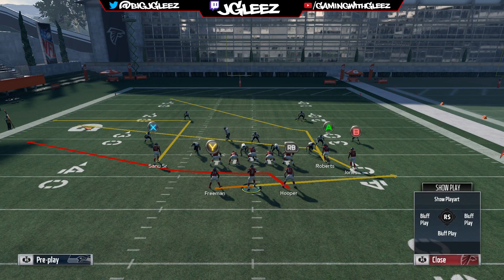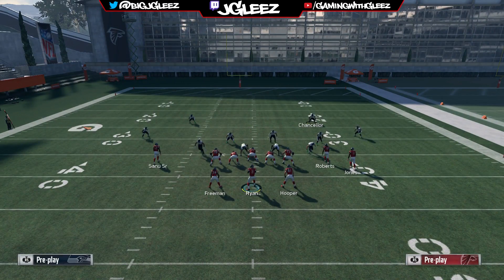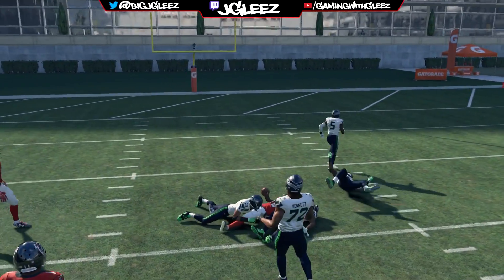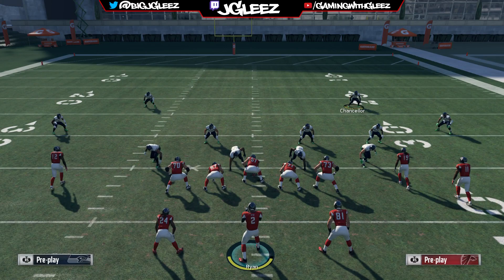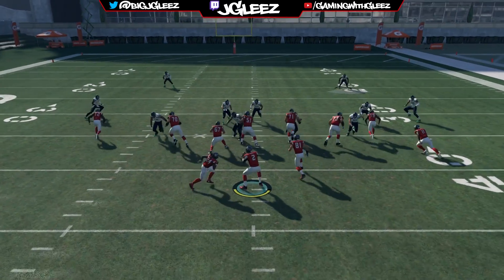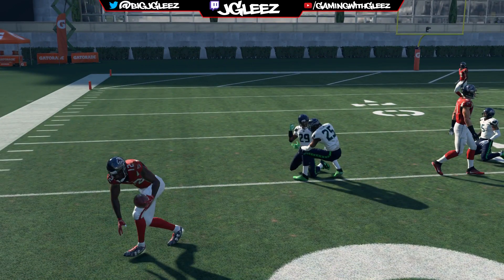Now we're going to take a look at this play versus man with no press. You'll notice that all the receiver routes get super open. B gets open, we also have the post and the out that all get open as long as we throw them when they're meant to be thrown. The receiver that just got pressed still gets open — it doesn't matter. I purposely took out the really fast receiver that typically plays this spot; this guy's like 88-89 speed, just to show you these plays get open against man without a super fast receiver. You want your best receiver in this spot because the next play requires it. Throwing the out to Sanu — the corner gets spun around and he does get open.